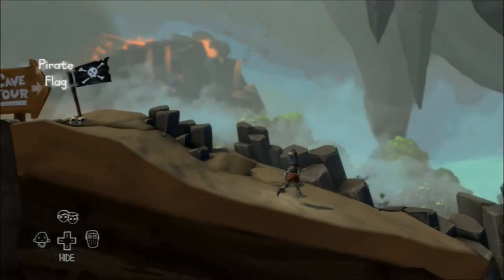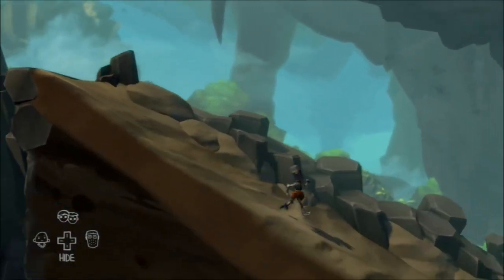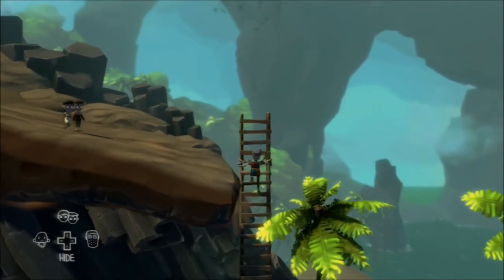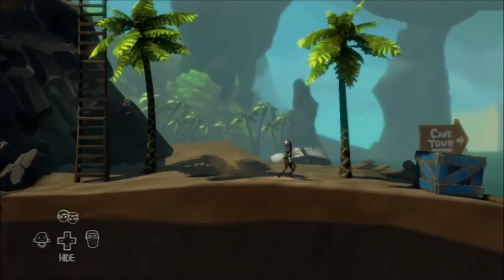You can climb up that cliff now. Those pirate flags are actually important — you need to remember where those are, because you're going to need two of your characters to pull the ones up top, and there's one down below underground, so you're going to need all three characters for that bit.